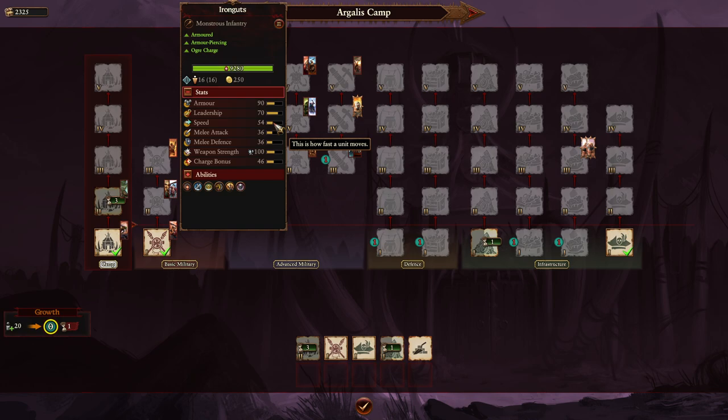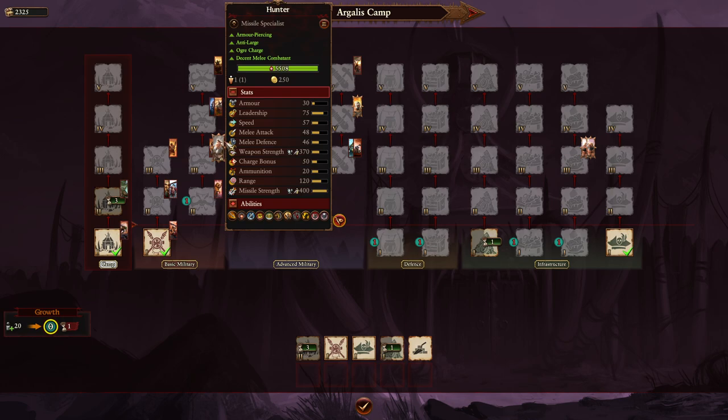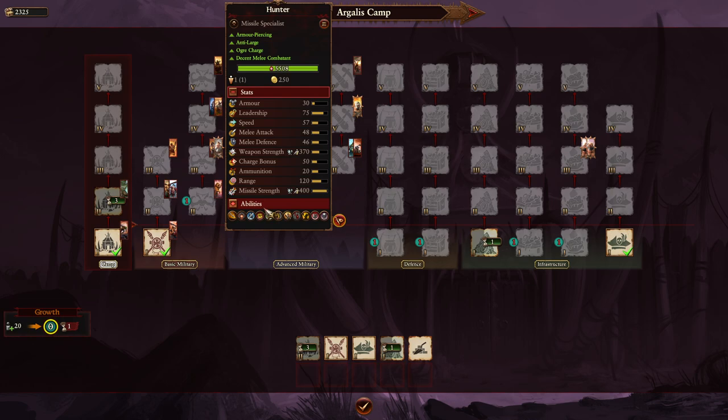The ogres also have Sabretusks — fast war beast packs, great at running off archers and killing artillery, decent against cavalry too. Be aware they can go on a rampage if they take damage and you may lose control of them. The Hunter is an unusual ranged unit that chucks giant armor-piercing spears at enemies. It has a magic missile ability to target large enemies or lords from long distance. Its passive buffs to speed and leadership only apply when not near other units, so position them separately from your main line.